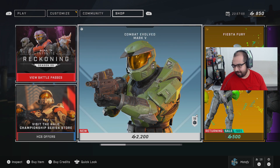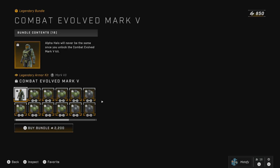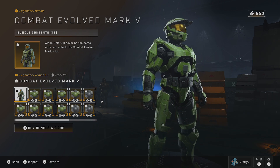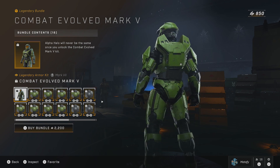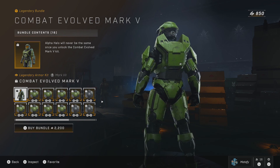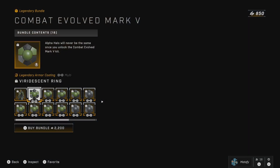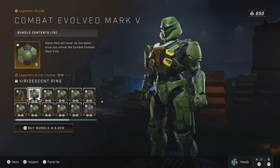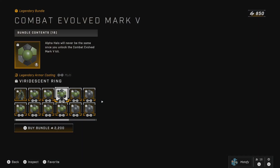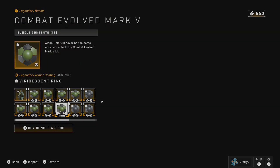I'm gonna go ahead and remove my camera already before I get any hate in here. Let's jump in and see what comes in this bundle. We have the Combat Evolved Mark V kit — oh my god, look at this. And I'm doing it live for anybody in the stream right now. Shout out to YouTube, shout out to Twitch. That thing looks so sexy. Of course we get the Viridescent Ring, which is gonna be a cross-core coating. You can put this Olive Sage Green Master Chief from CE on all your freaking armor cores.